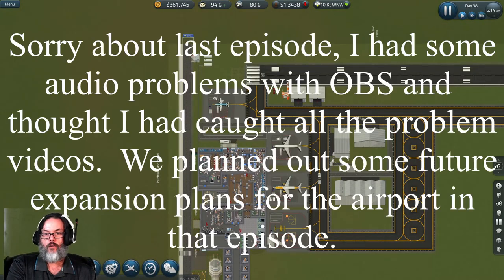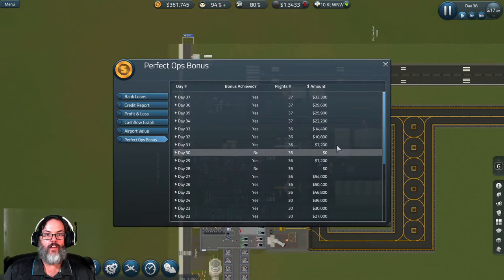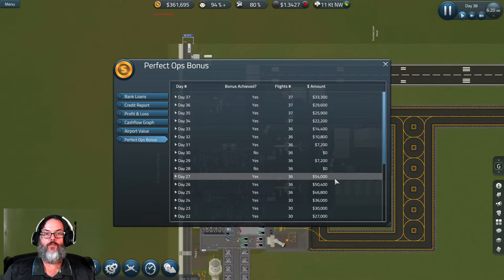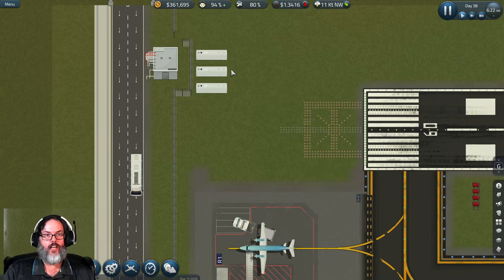Hey guys, RC here, back with some more Sim Airport. We've built up a little more cash reserve. We're on day 38 — we've now picked up the perfect ops bonus, which can go up based on your number of flights. At 36 flights it topped out at 54,000, so hopefully we can keep that going.